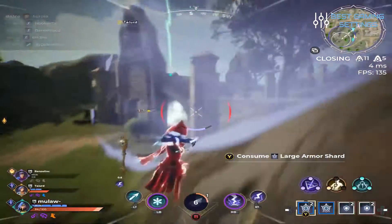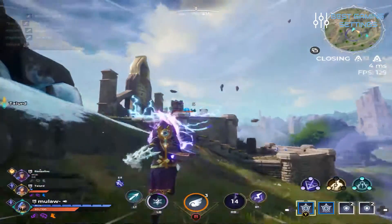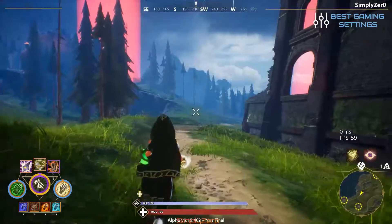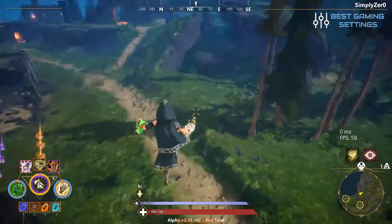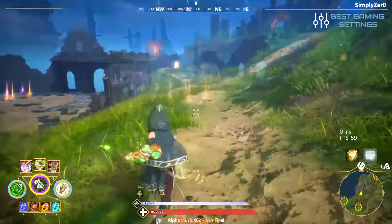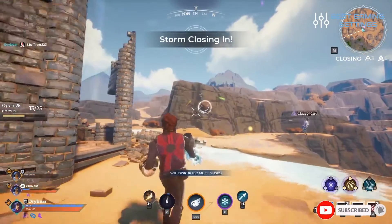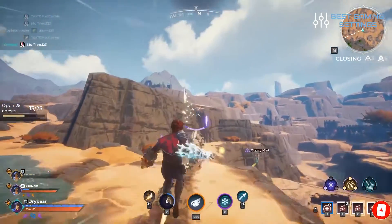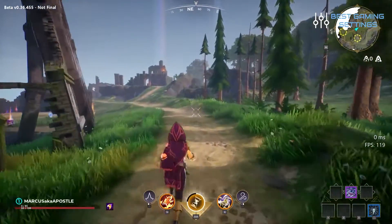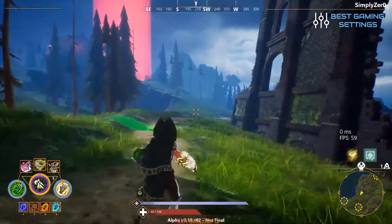The practice area should be your first destination in Spellbreak to get a feel for the weapons at your disposal. You'll see each of the gauntlets laid out in the practice area, along with runes and other items. The gauntlets are probably the first thing you'll want to play around with. You have your initial gauntlet from your character class, but your second gauntlet gives you access to a new set of attacks too. Spellbreak gauntlet combos can be particularly fun, and the practice area is a great place to test them.